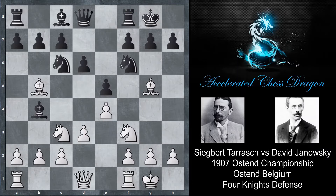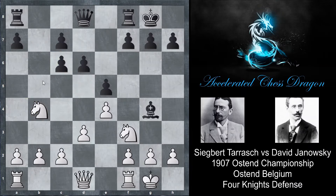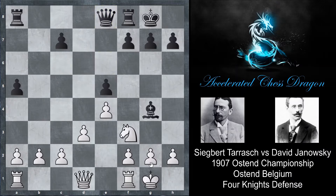Bishop g5. The reason why Janowski does not continue to follow the symmetry is because if he plays bishop g4, then black is actually in for some trouble after bishop takes f6. If you play queen takes f6, there's a trap — white will play knight d5. Black could play anything like queen d8, and after bishop c6, bc6, white will capture the b4 bishop. You don't necessarily lose a piece as black, but you definitely lose a couple of pawns.